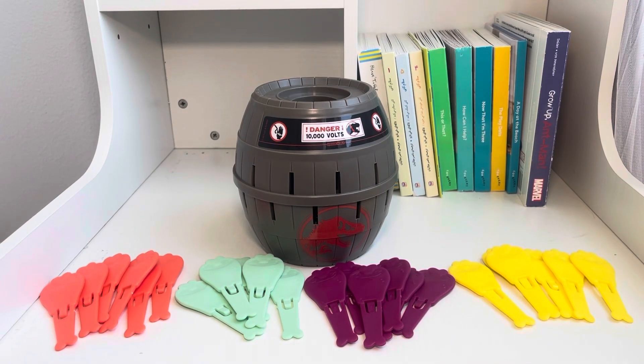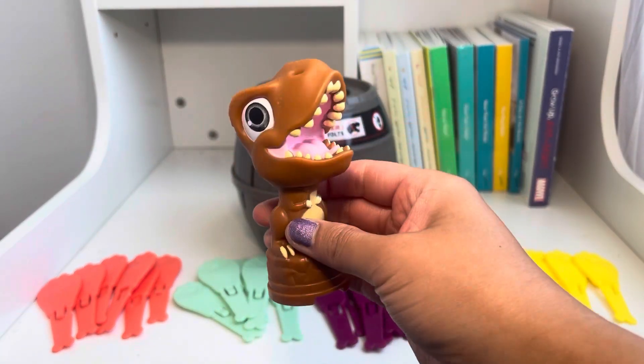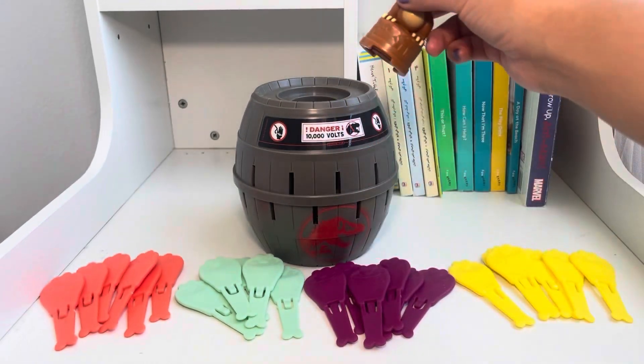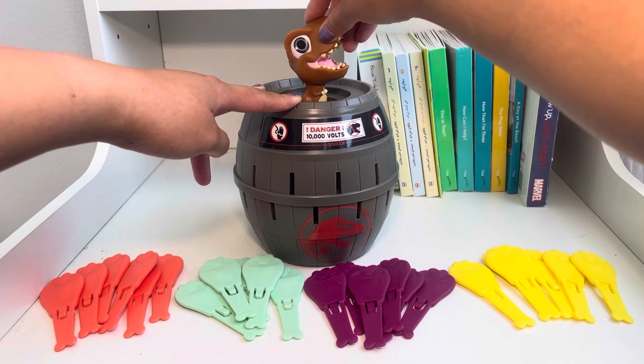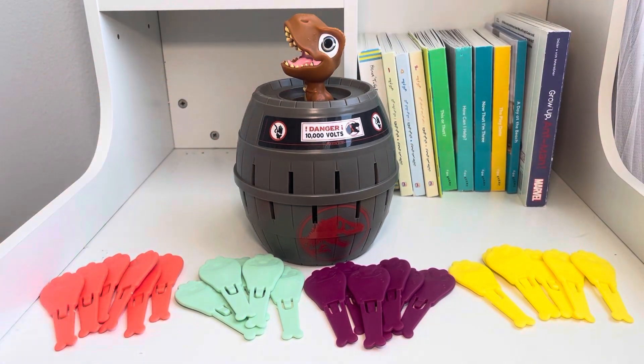To start playing the game, we take our fun T-Rex — Roar — who's got big teeth and tiny little arms. We're going to put him in the barrel, and we give it a little twist to make sure that the dinosaur stays in the barrel.